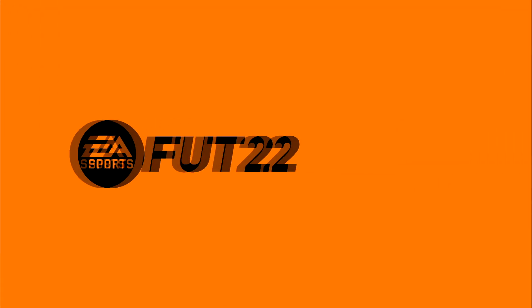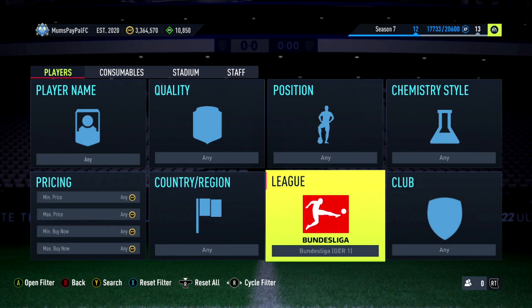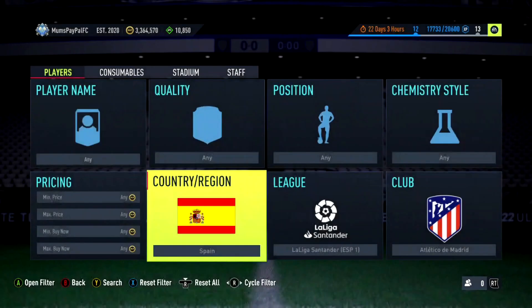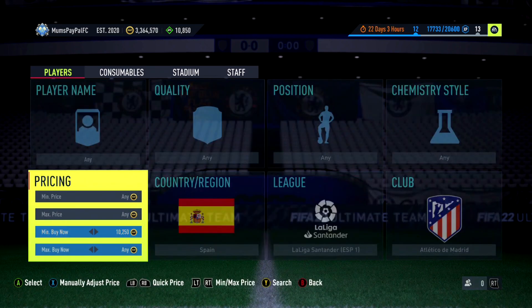For filter number two in this set — similar to the English one I showed near the start — this is another filter that usually gets killed by 85 Coke. He's always killed this filter, which is absolutely devastating. But he's now up in price. I'm not entirely sure, but some 85s just shot up randomly, so we're going to go 10,250 similar to the Premier League filter.